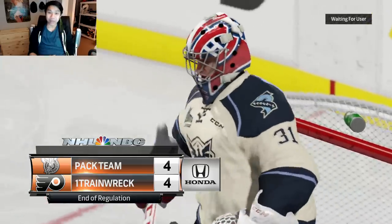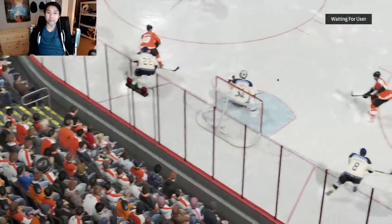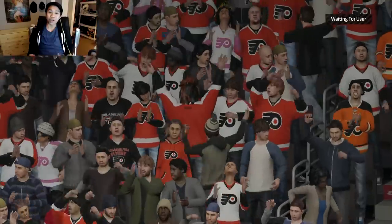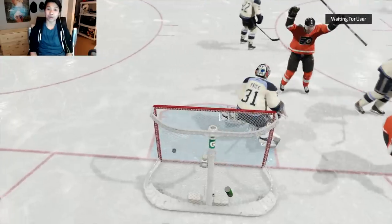It's going into overtime tied four to four. That means we don't lose our current win streak, which is a one-game losing streak, but we need the win to open two gold packs. The opponent doesn't like to click the A button so I'll meet you in overtime.